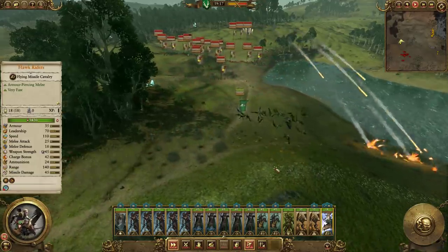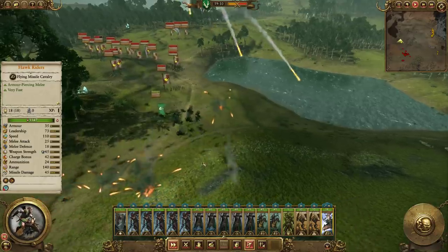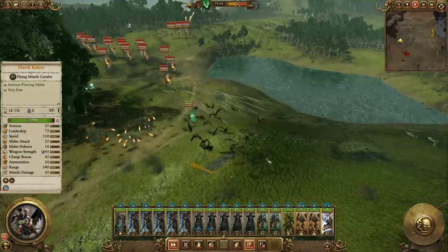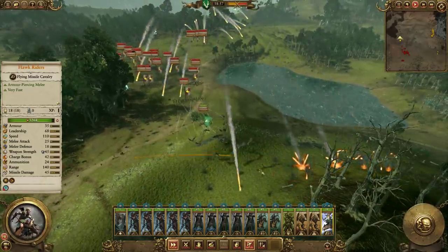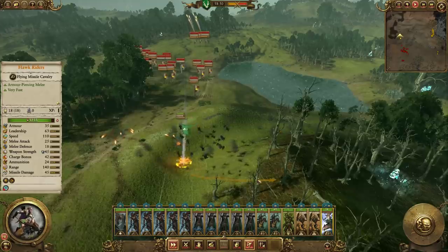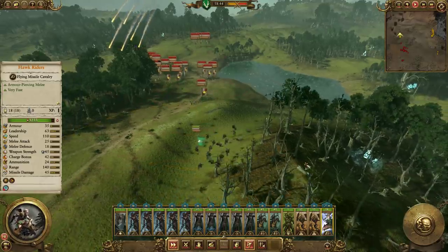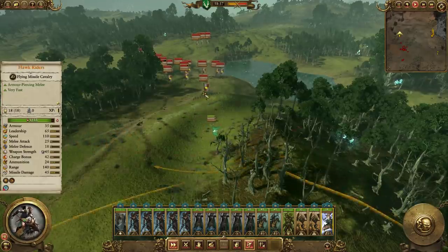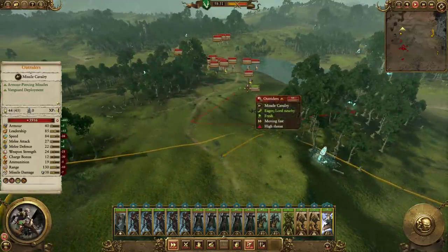The whole purpose of what I'm doing here is just making sure that the Hellstorm Rocket Batteries don't move. Oh shit, I messed up. Okay, hopefully that doesn't bite me too much in the ass. Alright, yeah, okay, they've forgotten about it — that's very lucky. They're like, ah, it's just a tree. So I've only taken minimal damage. Need them to just stay still. Now I'm going to try to skirmish them just a little bit.